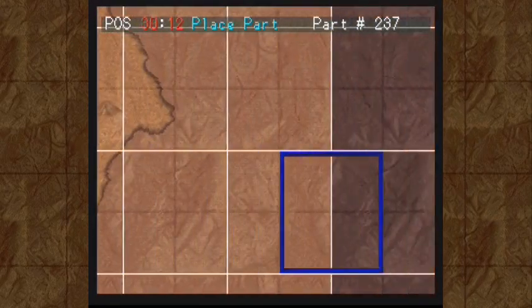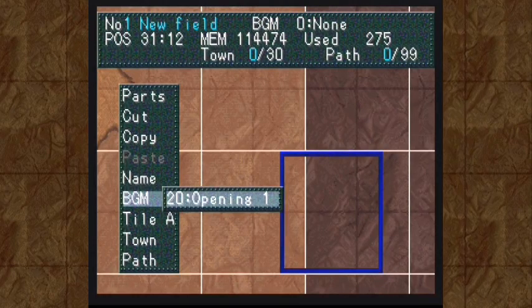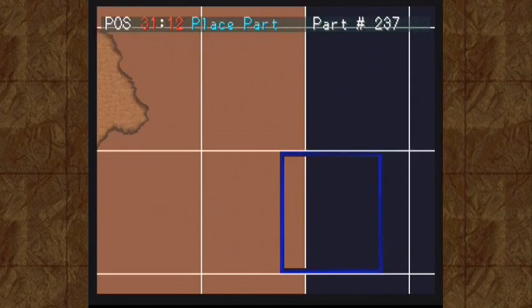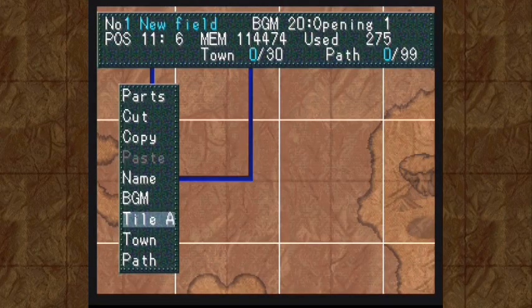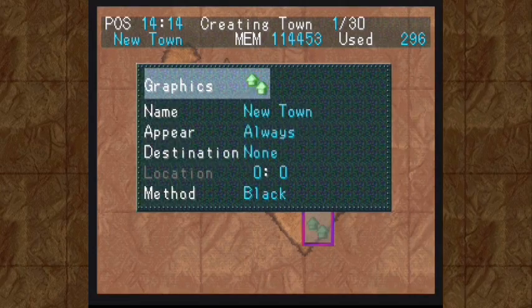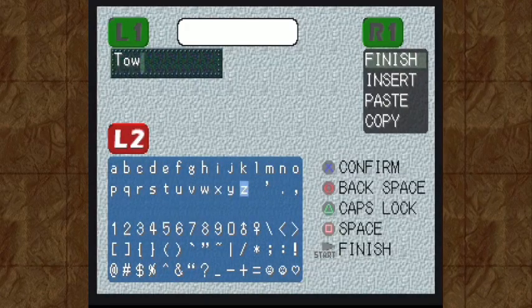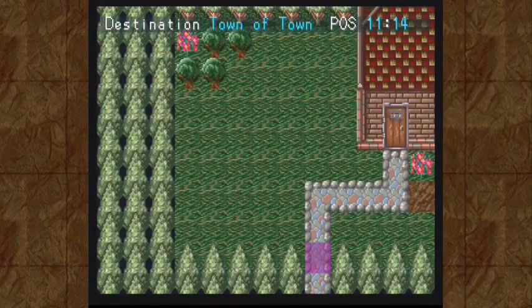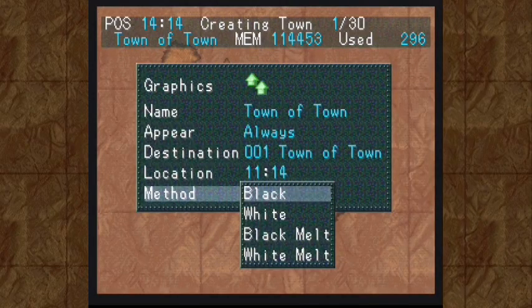So what are our options here? We've got our title screen, and we're just going to have the background music be the song that's already playing. We have title options where we could have it be the wrinkled sheet of paper, or we could have it blank — which is not that interesting — so we'll just go ahead and have the sheet of paper.